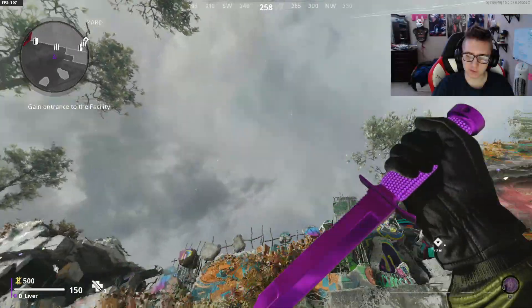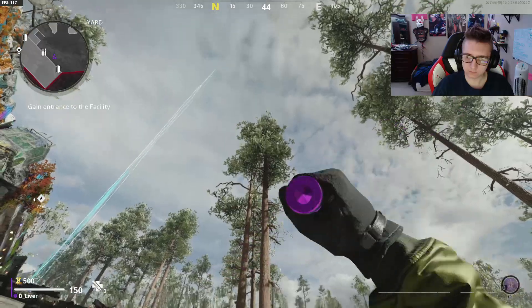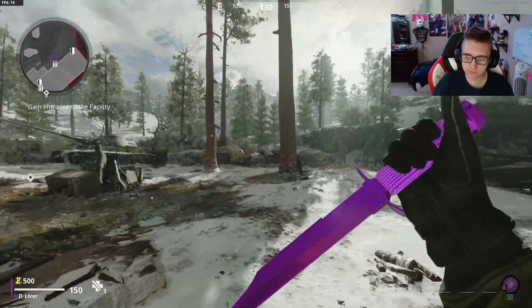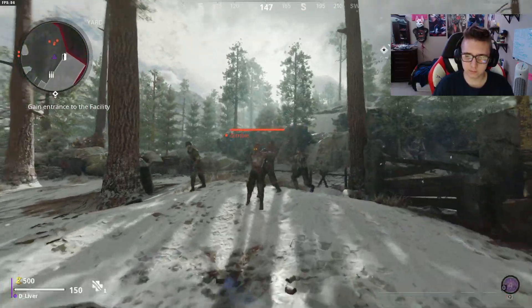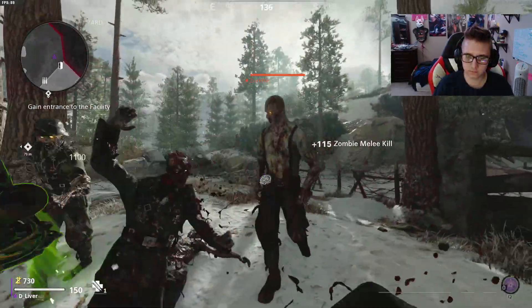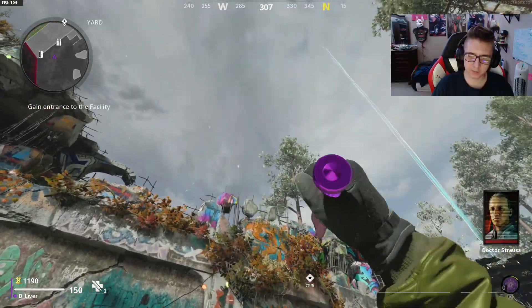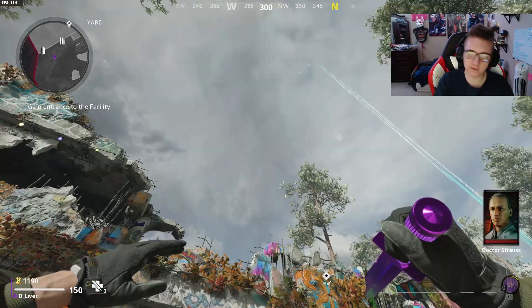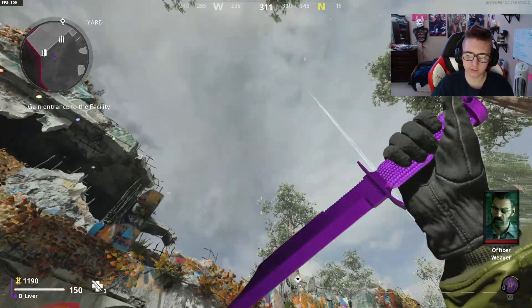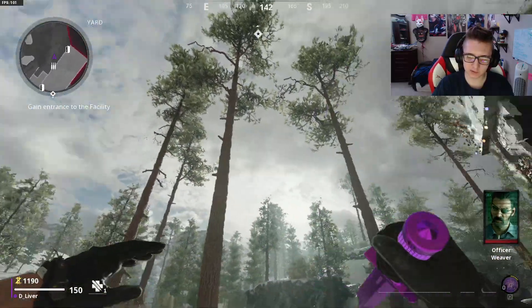Now here's the plague diamond on the knife. It's pretty nice — the only diamond part on it is the handle. Now to get plague diamond on this you also have to get plague diamond on the M79. The knife and the M79 grenade launcher are both under the same weapon class to get the camo.